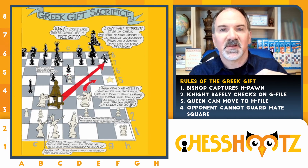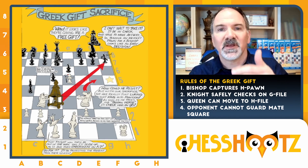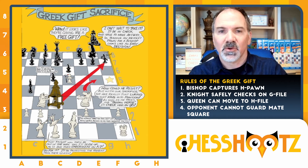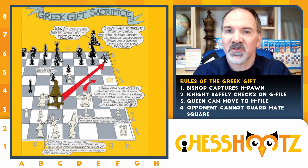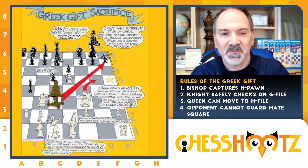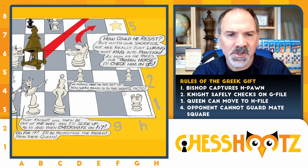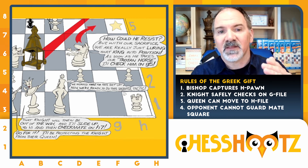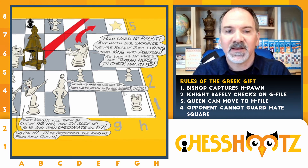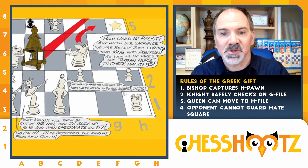Let's move to an instructive illustration to really get the idea of the Greek Gift sacrifice. The Greek Gift is that gift of the wooden horse you might remember, that was rolled into the city of Troy. Inside the belly of this wooden horse, the warriors came out during the middle of the night and sieged the castle. Here, of course, it's a wooden bishop in this clever drawing. The bishop is ready to make the sacrifice, the knight will go jumping up, and the queen will come flying out — white will have a winning attack if all those things work.